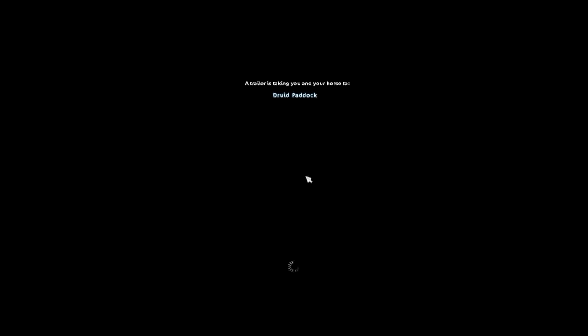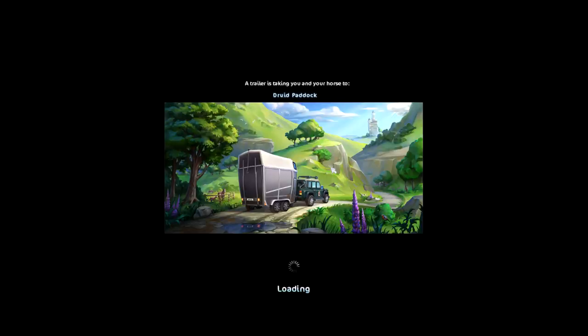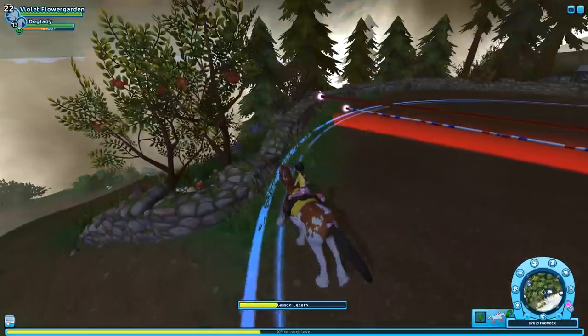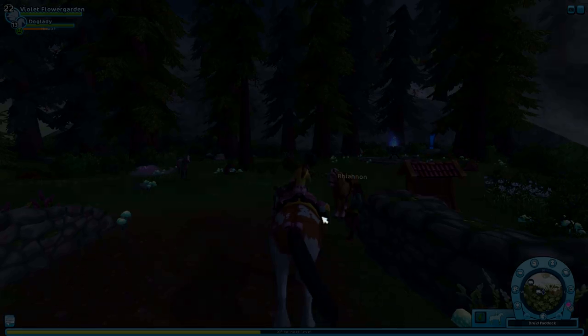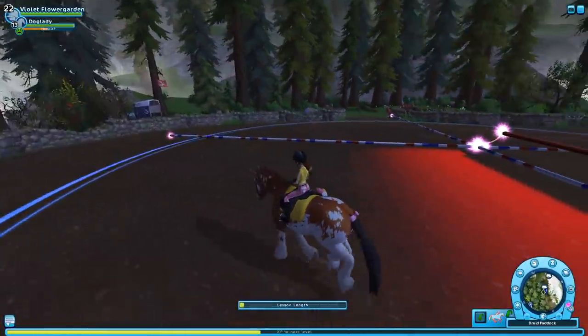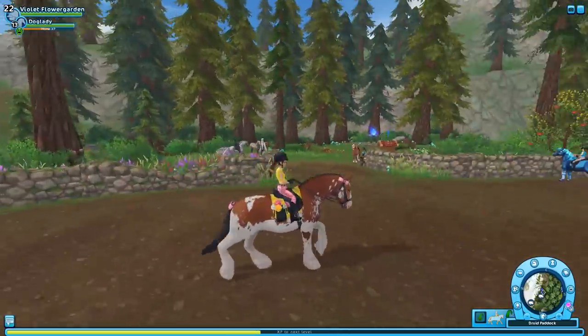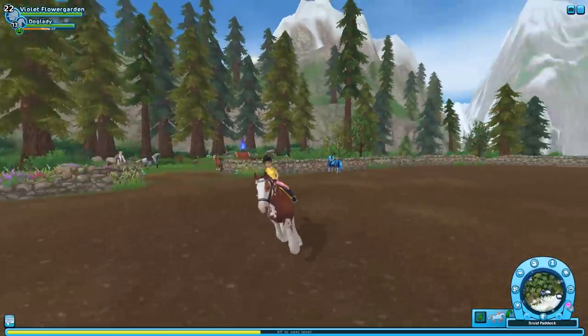I accidentally just trailered to the Druid Paddock with star coins - I accidentally clicked star coins, it was two star coins. How am I supposed to do the missions without failing when I can't even do the regular stuff without failing? This is going to be so bad. I hope you guys have fun at the rescue ranch - thanks for watching, bye!